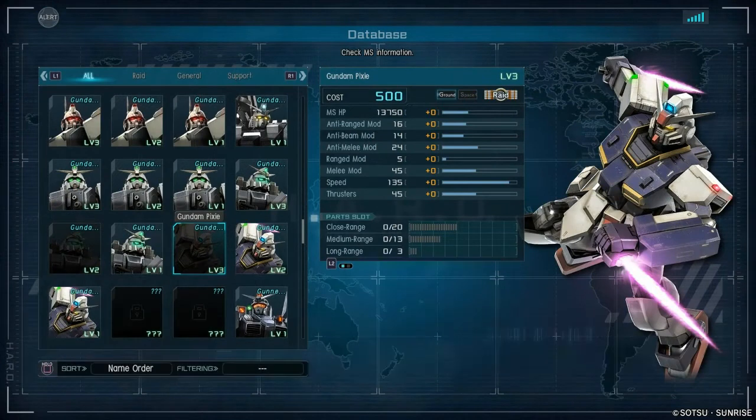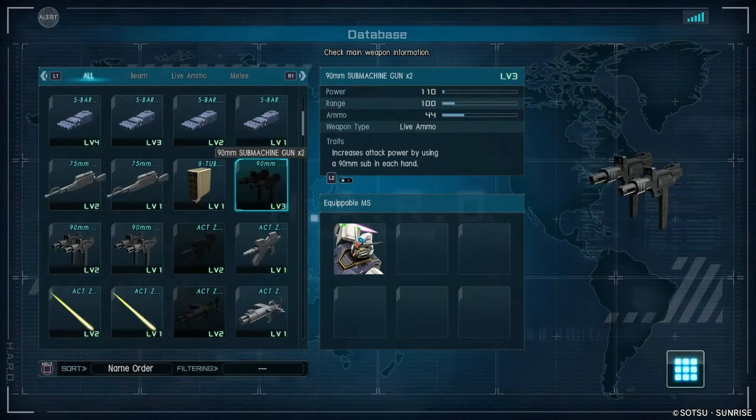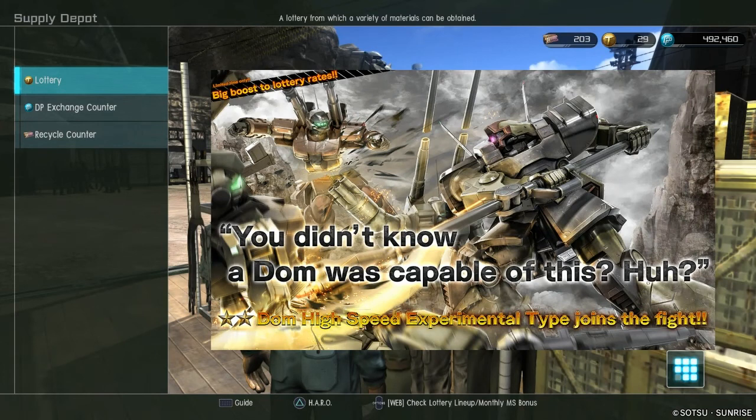Alright, level 3 Pixie in the house — 500 cost Pixie in the game now. Hopefully it's like the BD1. I think the BD1 really shines at 450 and it's level 3, so maybe the Pixie just needed its level 3 to really find its way. I don't really think so, but let me know what you think — I know there's some people out there that use the Pixie a lot. Obviously that brings along the level 3 version of the double beam daggers with 2420, and then a level 3 version of the ridiculously nerfed 90mm super low range submachine guns — the Uzis, if you will. I usually just end up using the bullpup, but whatever.